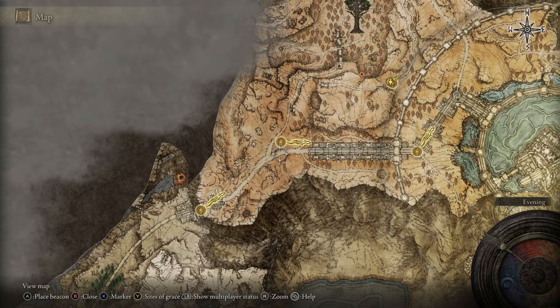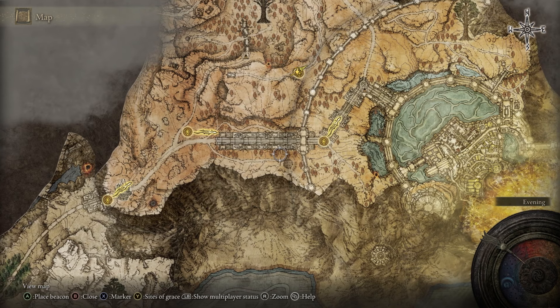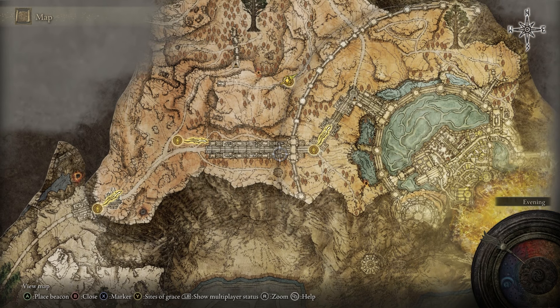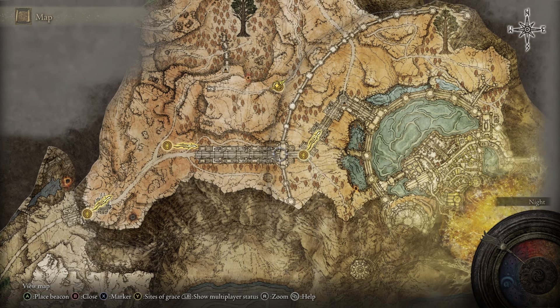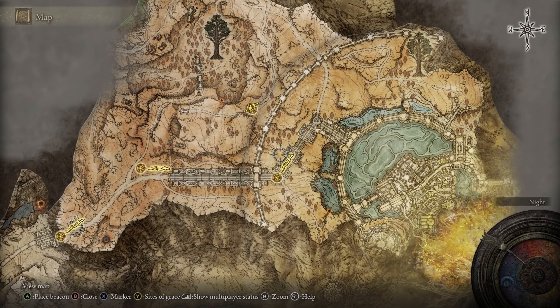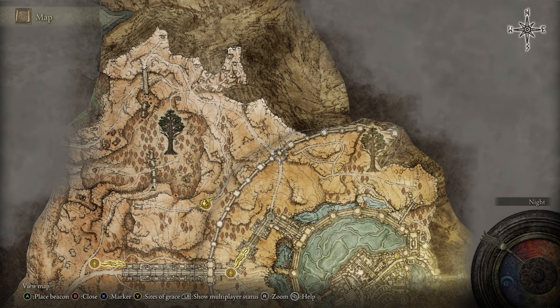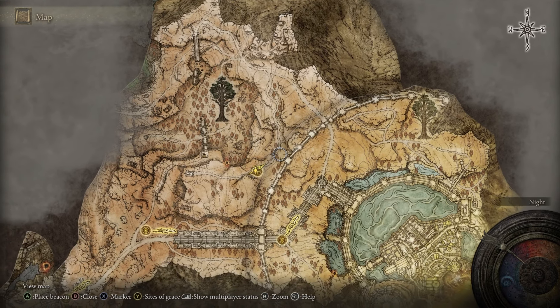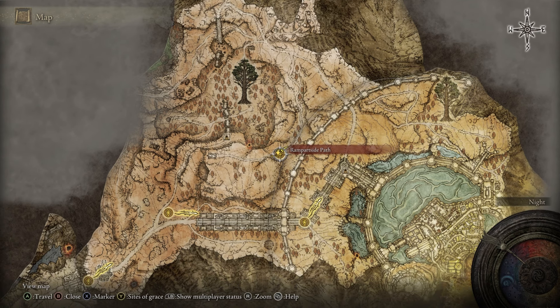We're going to follow this road up this way and go along the right side of this bridge all the way up as far as we can, then jump over to avoid the Bowman because they are quite annoying. We're going to run past the two Tree Sentinels here, grab the Site of Grace, and then continue on. We're going to avoid the Gargoyle that will spawn there, follow the road out this gate and then this path here. In my estimation that is the easiest way to get where we're going, and then we're going to grab the Rampart Path Site of Grace here.